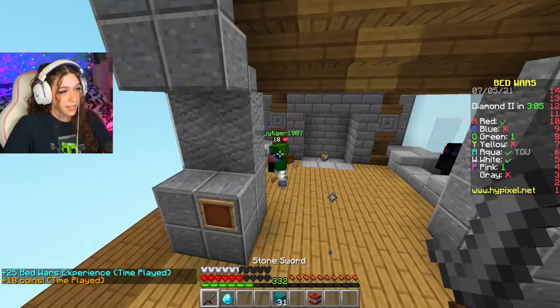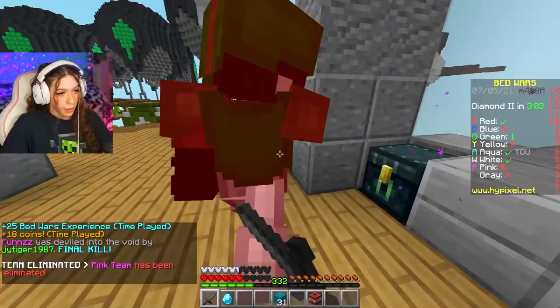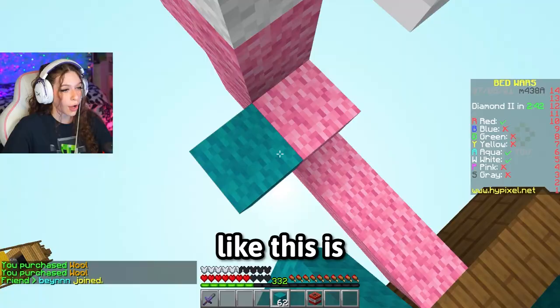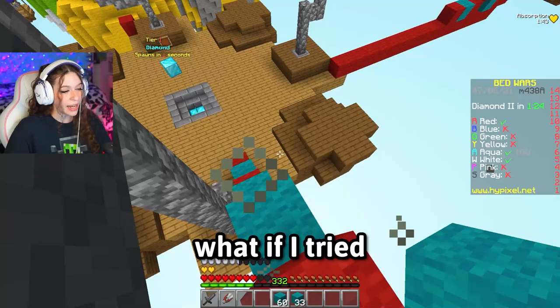Kill them! Oh no, it's up to me. We got him! Thank you for the Emerald! We're going to put these in the chest and save them for our trick. I hope the trick works, because if it doesn't, this is all for nothing. I'm getting fought — it's okay, we got him. What if I tried the trick on this kid?